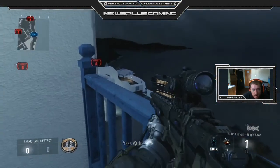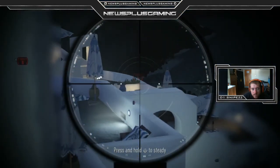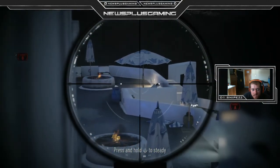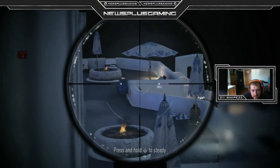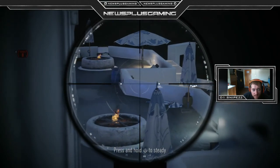Another cool spot is if you have somebody head glitch in the bomb — you can hop up right here and kill them. Sometimes people lay right there in that spot. I've seen only a few people do it but it actually did work out for them, so I would look out for that.